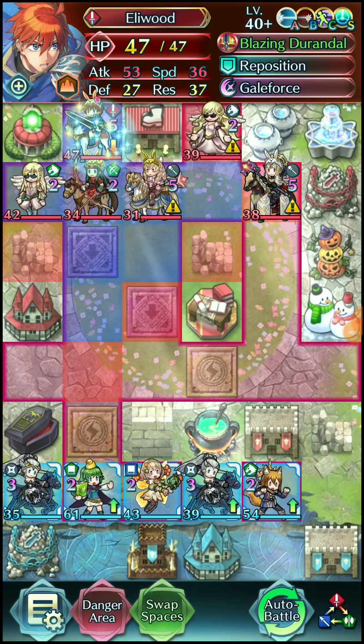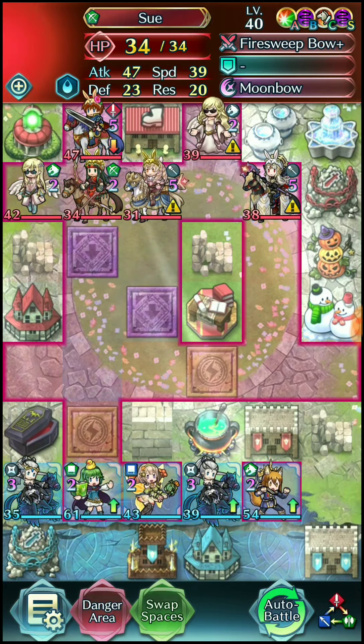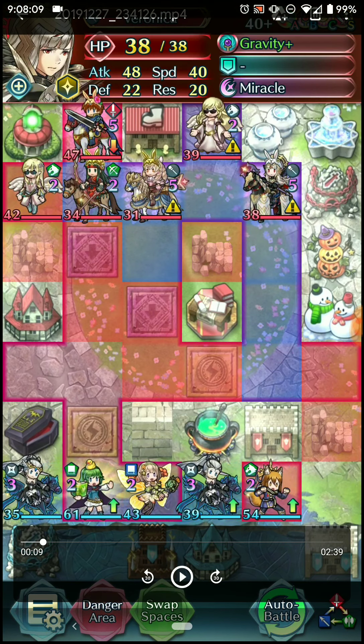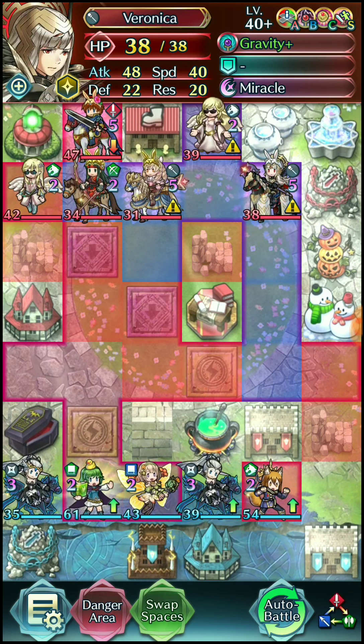At this point, doing 24 damage, heals 7 with Noontime. So overall the damage becomes like 20, so Nino's at 41 HP. Then Elwood would get danced — he has his full 55 attack, so he would do 36 damage — meaning he would not kill. I would get the kill back on that, and Nino would have 5 HP left. It was mostly just Veronica with Gravity Plus that was gonna be the main issue afterwards, with 54 attack, probably.